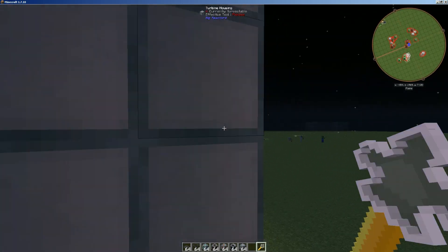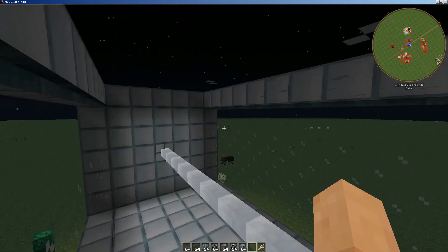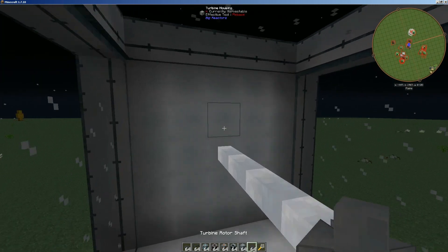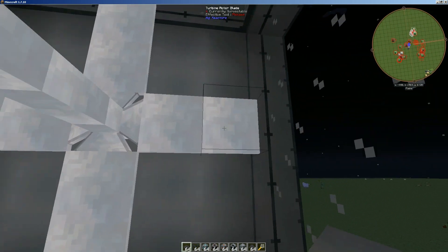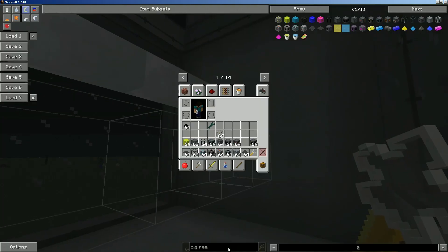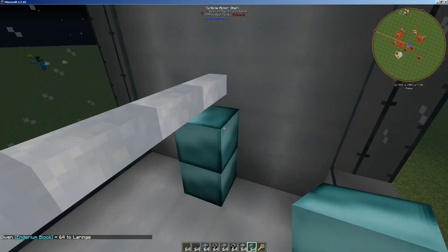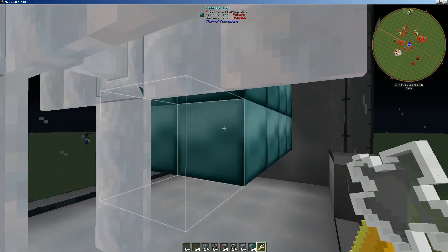Now we need to apply blades and conduits. We want about 80 blades — that's the ideal amount for how much steam we're going to be pumping in. One two three four — that's eight — so we're going to do ten of these. Now we need endorium — this is the most efficient metal to use; you can use electron but it doesn't work as well. You make that in a circle and we'll end up doing four layers, right up against there like that.